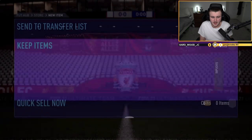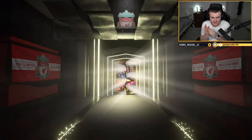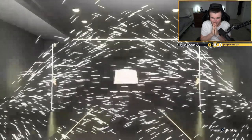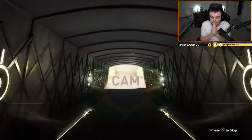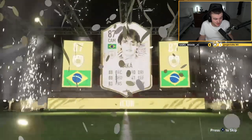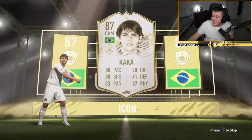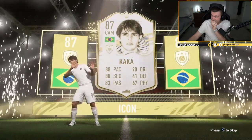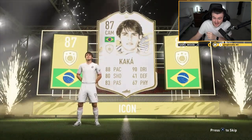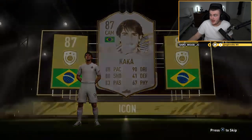Kamchi's base icon pack — come on EA, let's get him something decent. Here we go. It is an icon — Brazilian, CAM. Kaka! That's actually a win. I don't know how much Kaka's worth but that's sick. Base Kaka is worth 800K — profit made in terms of value. That's really good. I know it's not exactly R9 or Pele, but that's still very good.